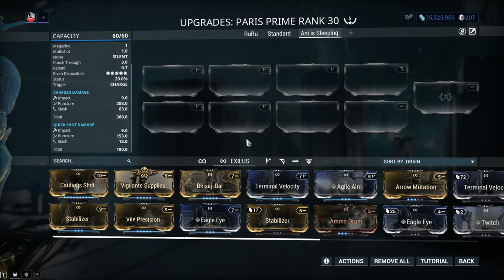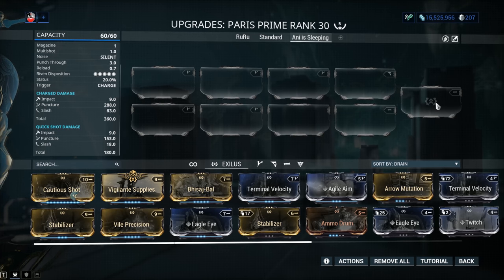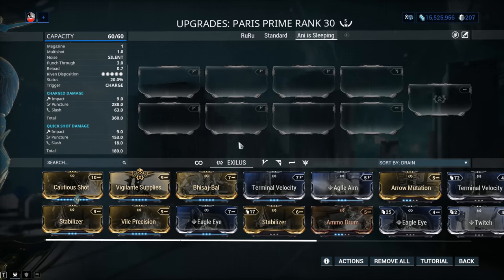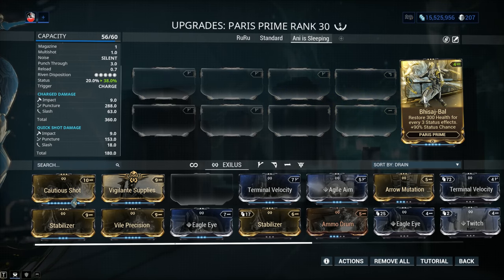When it comes to the weapon Exilus mod slot, definitely unlock this one. Because with Heart of Deimos, we got this mod — I don't know how to pronounce it, I'll attempt it: Bejlbal? This one. It restores 300 health for every unique status effect, which is fantastic, and it has 90% status chance. Beautiful — and it's an Exilus mod.